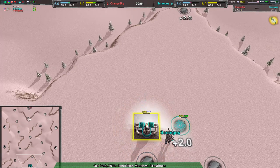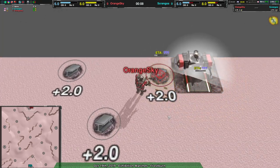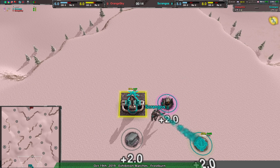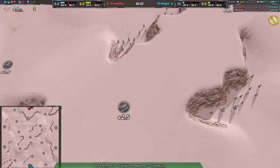Let's start off with a game between Scragos and Orange Sky on Frostburn — a couple of players we haven't seen very much of. I think Orange Sky was in the last tournament, and Scragos was as well. Scragos is going for spiders, Orange Sky going for tanks, and I feel like this map is going to be favoring spiders.